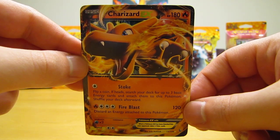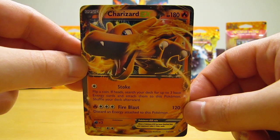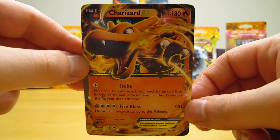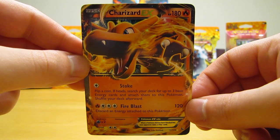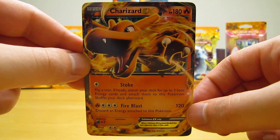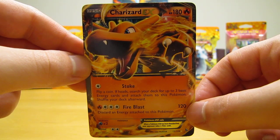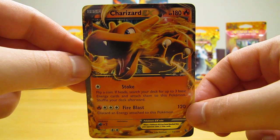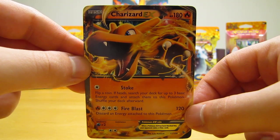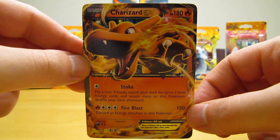Charizard is one of the most popular Pokemon out there, so I think the values of these cards will always be pretty good. The set was released on May 7, 2014, and is basically based around Charizard — two of the four booster pack artworks feature Charizard. My favorite card from the set is the Mega Charizard X EX card because it is the blue version of Charizard. Feel free to comment with your favorite card from the set or any questions about the Flashfire set.